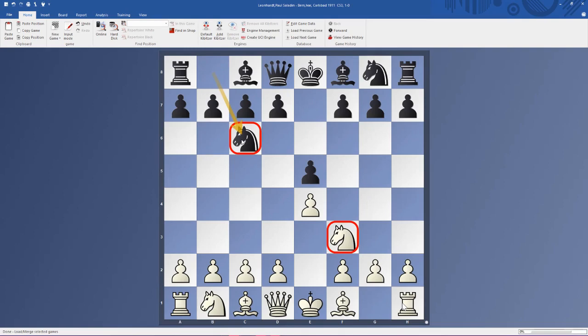White can castle kingside and attack the center right away because his king is safe. You can play castling in two moves and then d4 — you can speed up your development and make a break in the center. You need to create an imbalance if you're White and playing for a win. Black is trying to play a solid, balanced game.